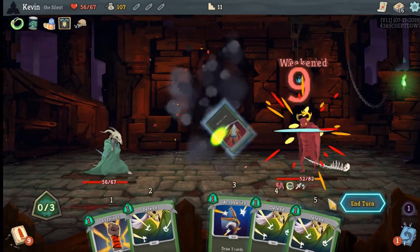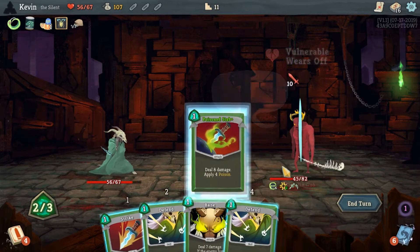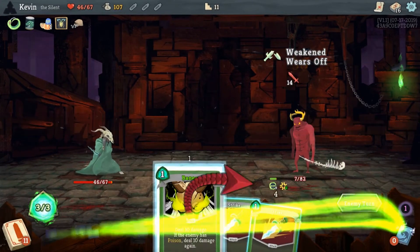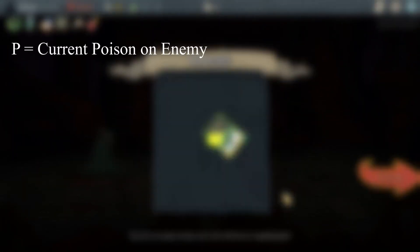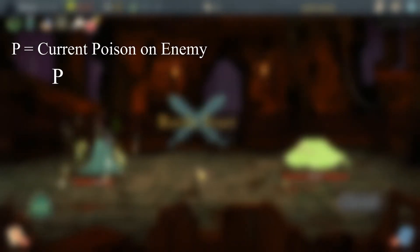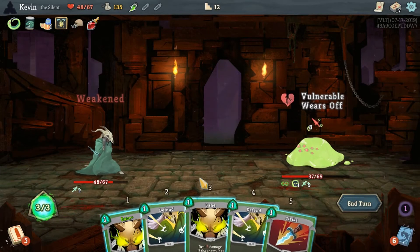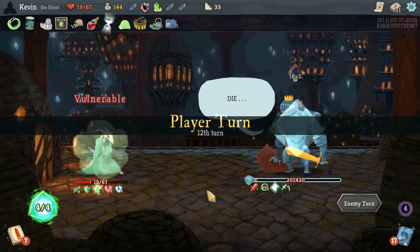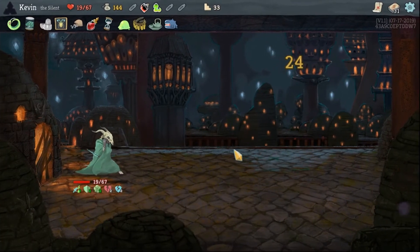Even while not playing cards, the Silent can still deal massive damage with her unique card text: Poison. Poison deals damage equal to the poison value on an enemy, then decreases by one until all poison damage is dealt. Quick side note: an easy way to calculate this damage is to take the current poison value, square it, add the initial poison value, and divide the new value by two. Ha! Got you to learn some math along the way, sucker! Whether you're throwing daggers or dodging incoming blows, Silent will leave your foes quieter than she is.